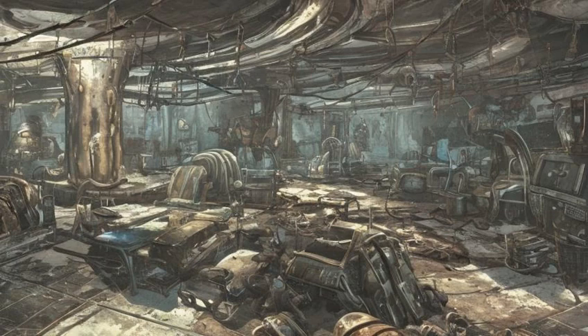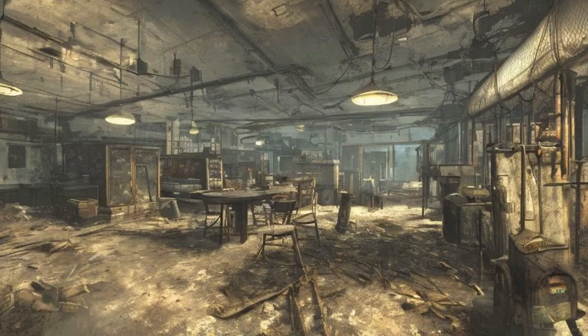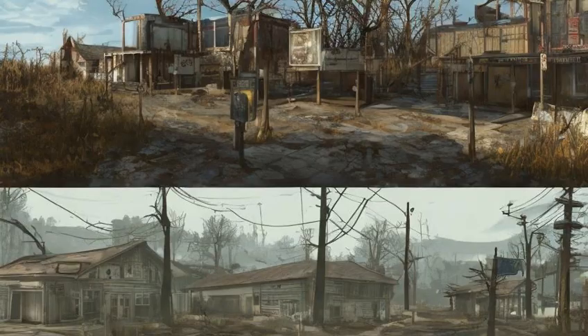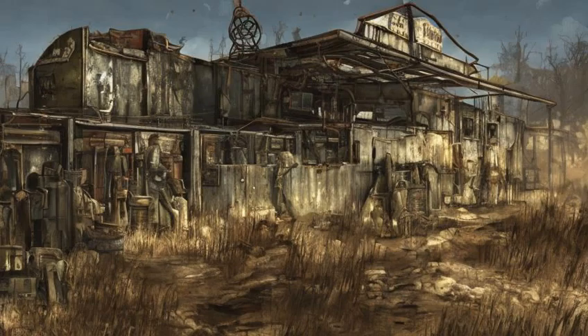Nordhagen Beach (Ref ID: 0016D28E): Complete a Minuteman Quest. Outpost Zimonja (Ref ID: 0009B1B1D1): Eliminate the resident raiders. Can be used as a Railroad safe house.